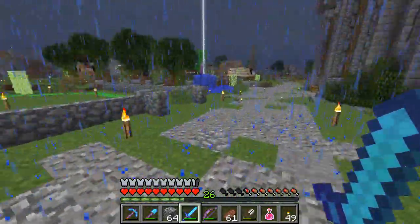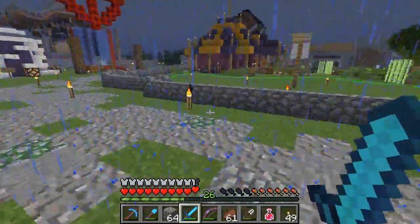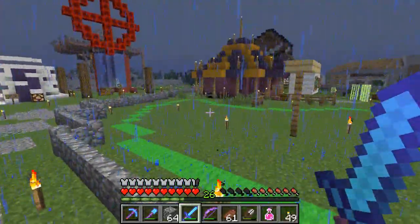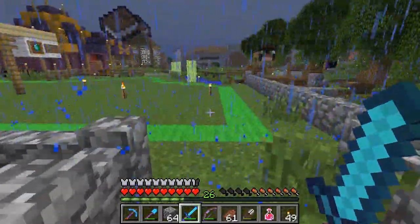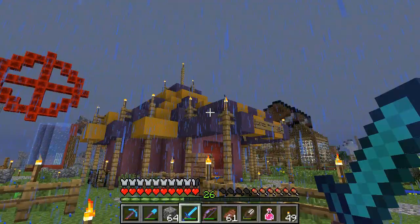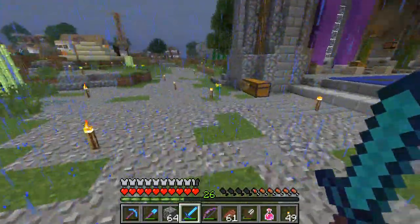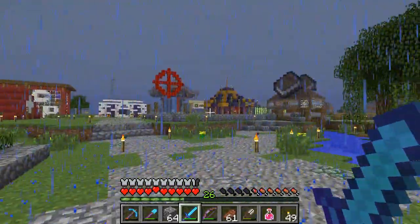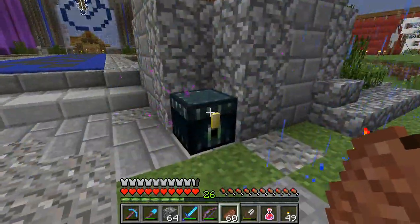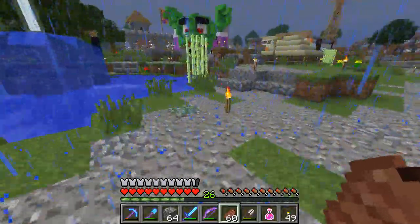We want to get rid of all of these torches and add a little bit more beautification to the path system running around here. I'm not worried about getting rid of the torches in these little store plots — that's kind of up to the individuals. Things like Arcus's decorative ones I'm obviously not going to touch. But all the stuff around the paths I'd like to get rid of. I've got six stacks of jack-o'-lanterns from my automatic pumpkin farm that we're going to use to replace them.